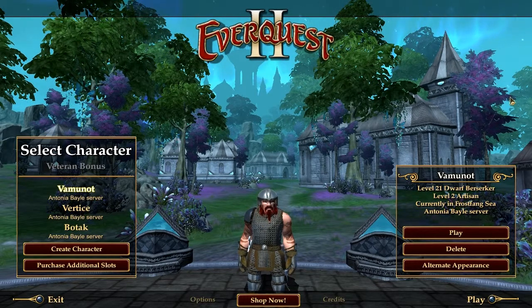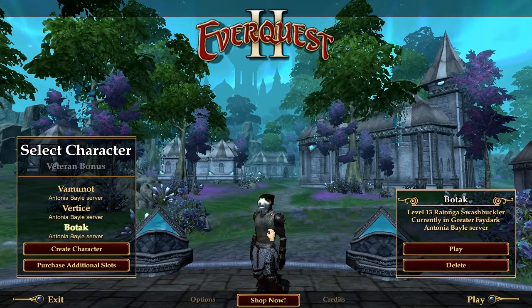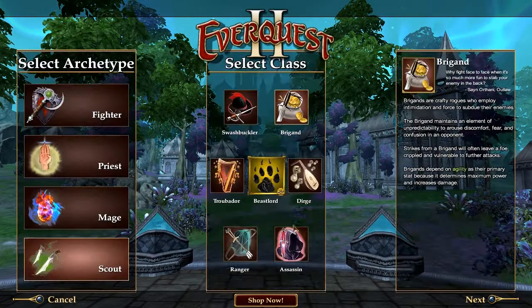EverQuest 2 recently updated their free-to-play model and changed a few things. They got rid of some of the restrictions. Now, as a free-to-play, you have access to all races except for the True Blood Vampire knockoff race, and you also have access to all the classes except for the Beast Lord class, which was recently added. Since I have no interest in either of those things, I'm just going to go ahead and start playing a new character. I have a level 21 Dwarf Berserker, a level 10 Rotonga Necromancer, and a level 13 Rotonga Swashbuckler, which I actually kind of liked and may go back to at some point.